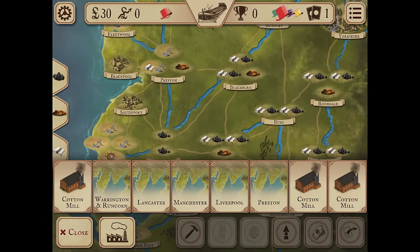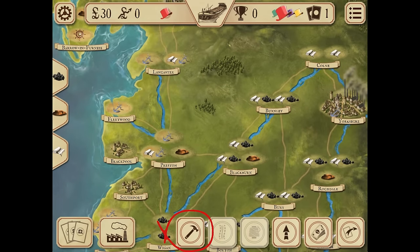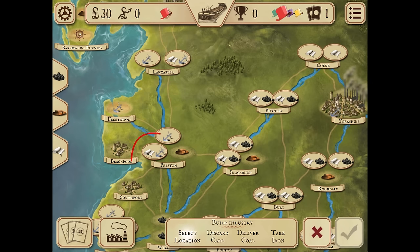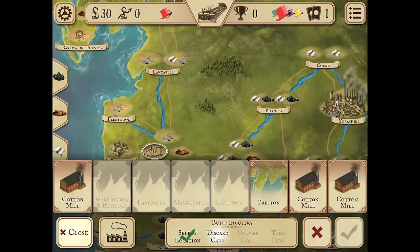Here are action cards — everything you do in the game costs you an action card. Select Build; the game highlights places where you can build. Select a slot with a cotton icon that is close to port. You can build a cotton mill for 12 pounds; when activated it will give you five income points and three victory points.